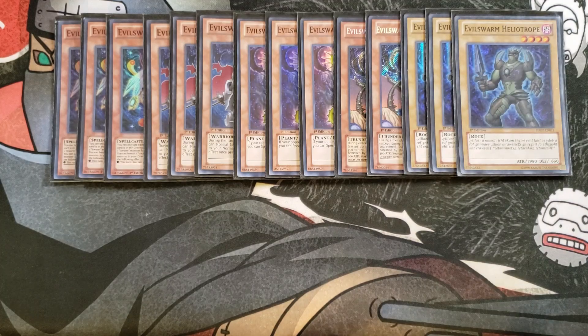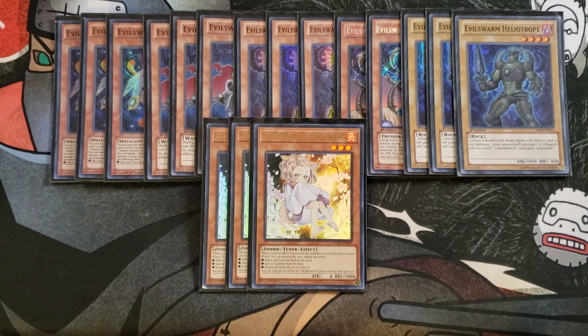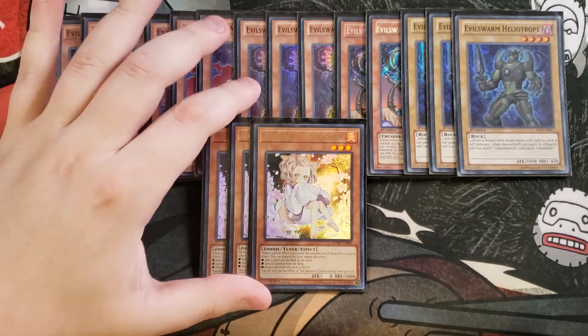We then play three copies of Ash Blossom to round out the monsters. You just need the three Ash Blossoms, because this deck is basically the floodgate deck — you throw a bunch of floodgates against your opponent and stop them in their tracks from doing anything. That's it for the monsters.